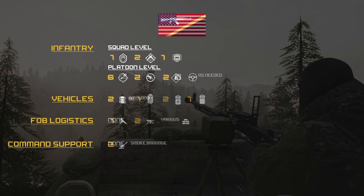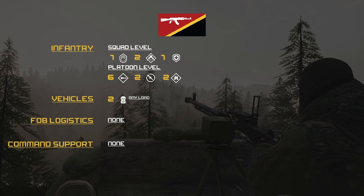For the INS side, per squad: 1 squad lead, 2 automatic riflemen, and 1 medic. For the platoon: 6 LATs, 2 HATs, and 2 scouts, which command has already divided between the 4 squads. For vehicle assets, the insurgent team has 2 logitechies that must start at main to deliver supplies to their roadblocks to build up various defensive structures. They have no IED drones and are not allowed to place AP mines. There will be 2 oil drums blocking the roads.